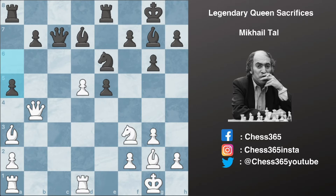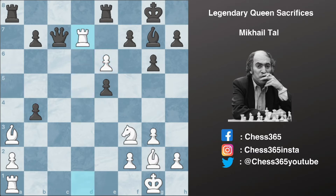Tal played this amazing combination which started with d captures e6, grabbing this knight, and after a captures b4, Tal plays rook captures d7 attacking the enemy queen. Queen to c3 attacking this rook comes with a check. However, before saving the rook, Tal grabs more material — he captures f7 check.